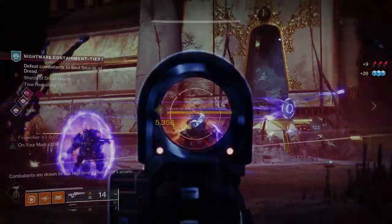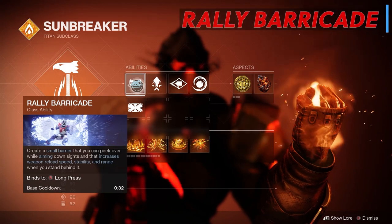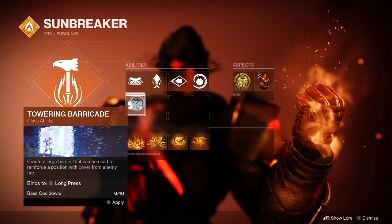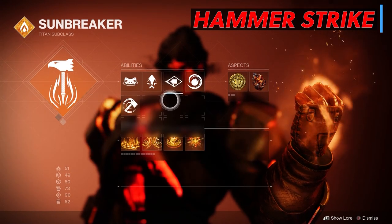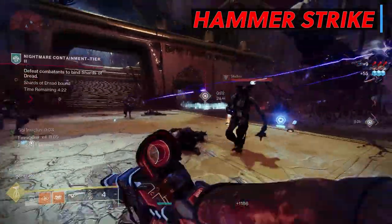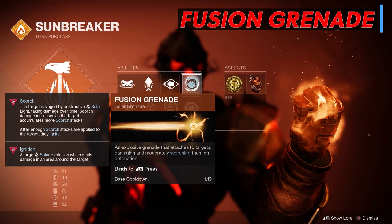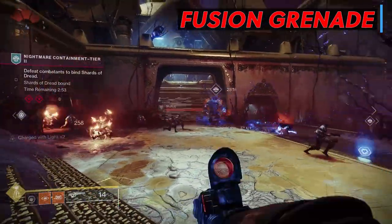For our subclass we've got Hammer of Sol. I'm also running Rally Barricade, which grants extra reload speed, stability, and range while standing behind it — though for high-level content, Tower Barricade is a better option for the extra protection. For melee I'm using Hammer Strike, which will scorch and ignite the target and create a sunspot in its place — great for heals. For grenade I'm using Fusion Grenade; it has a fast cooldown and nice small tracking, great for PvP too.